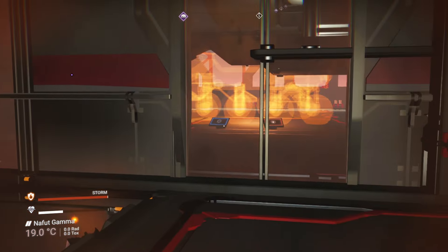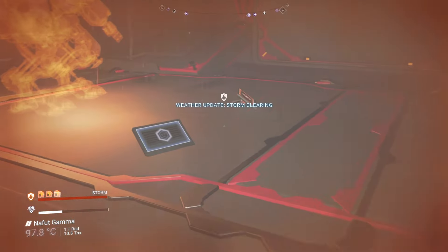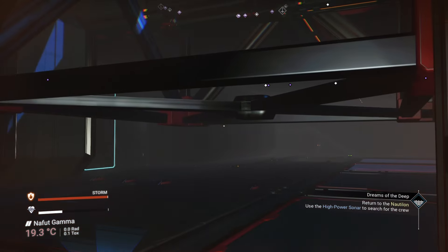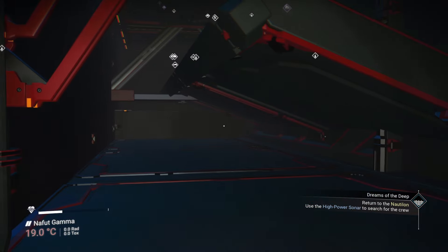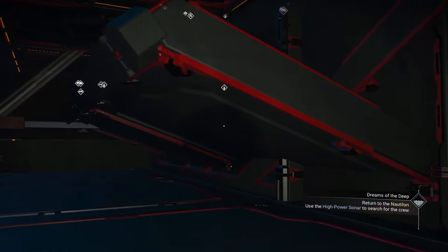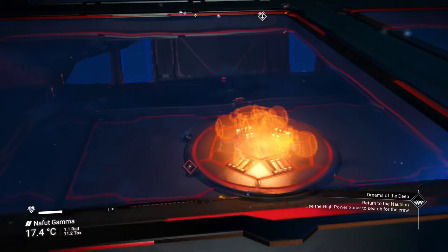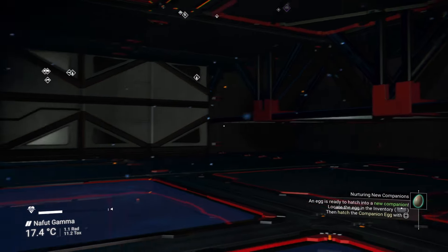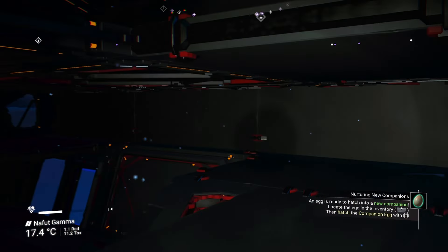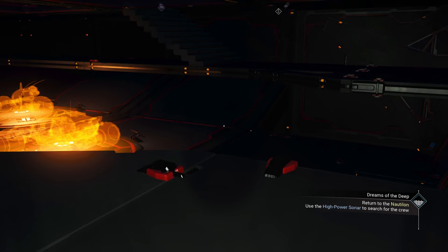Could we not have habitable worlds without the killer weather? Colossus and Minotaur. Just when you thought the gift that keeps on giving stopped giving, it gives more. So it's not just a shelf — it's actually a walkway.